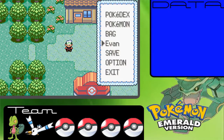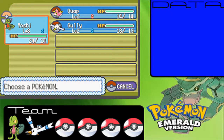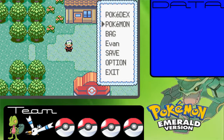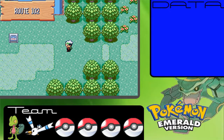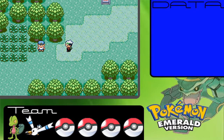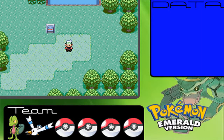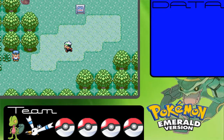Hello everybody and welcome to part 2 of my Pokemon Emerald Nuzlocke challenge. In the last episode we got our starter Pokemon and caught Ormie and Lingle in routes 101 and 103 respectively. This is the second time I'm recording this because I forgot to change the microphone recording, so it didn't record my voice.